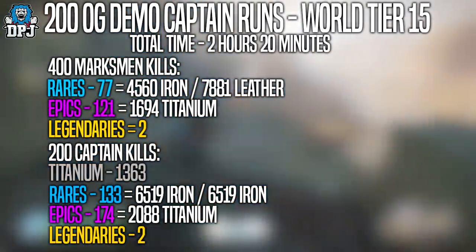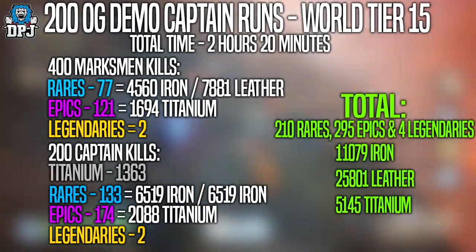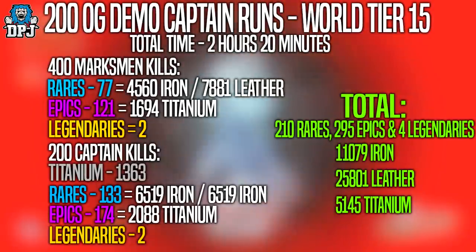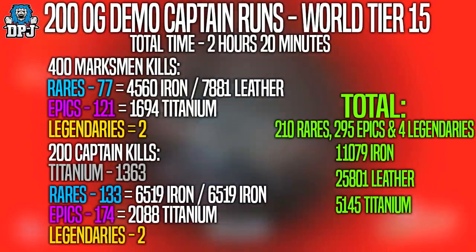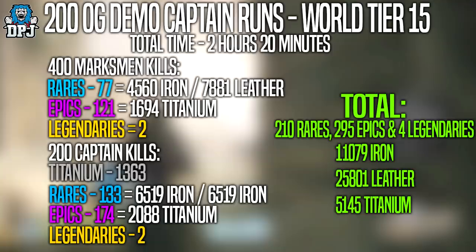Calculating my entire rewards: I had 210 rares, 295 epics, and 4 legendaries. In total from this farm I ended up with 4 legendaries, 11,079 iron, 25,801 leather, and 5,145 titanium.